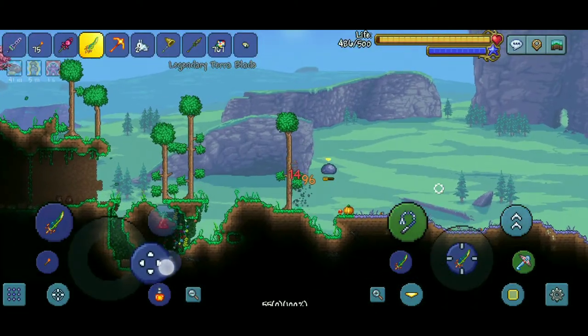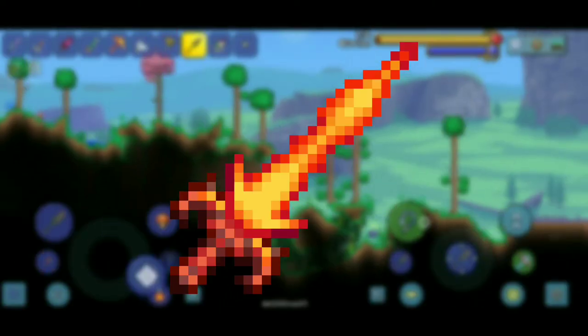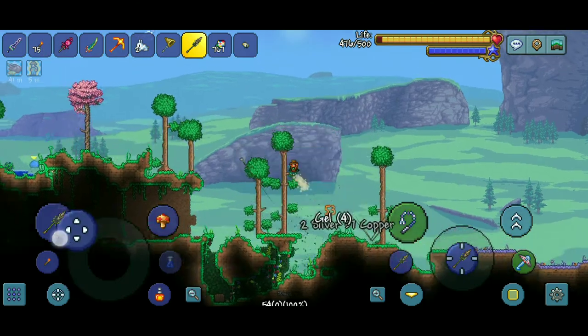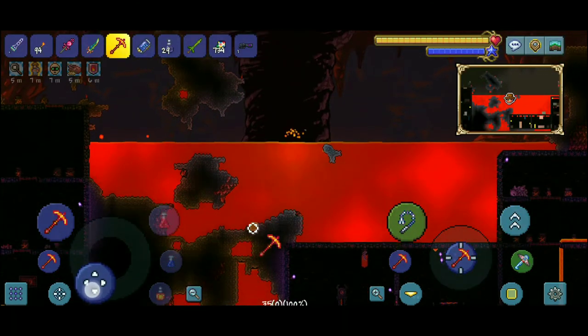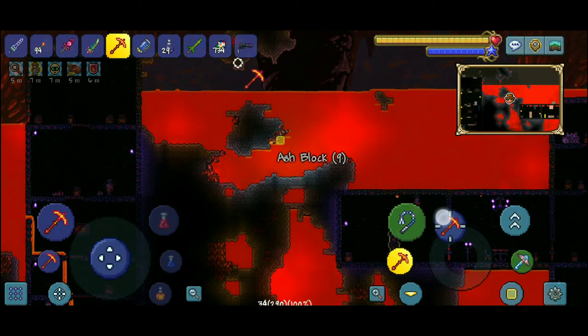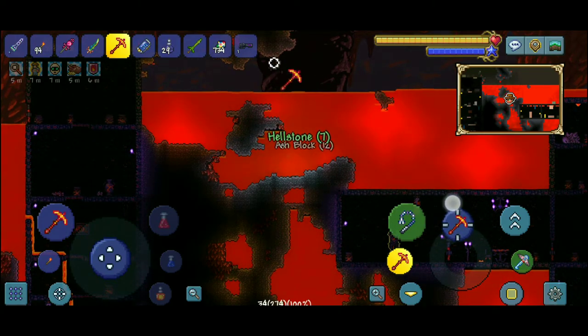Now comes the toughest part in obtaining the Knight's Edge, and that's crafting the Fiery Greatsword. Fiery Greatsword is crafted from 20 hellstone bars. To craft 20 hellstone bars, you need to mine 60 hellstone ores and 20 obsidian in the underworld biome. Definitely have an obsidian skin potion in your inventory when going to mine hellstone and obsidian.